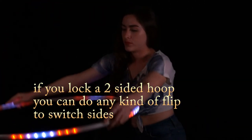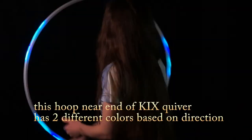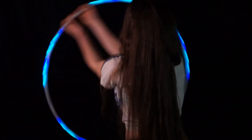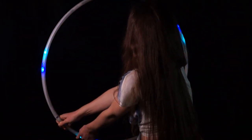It'll be much better if you lock these hoops before playing with them. Here's a hoop near the end of the kicks quiver that changes color based on the direction of your isolation. Many of the hoops in the Saiko hoop will have very different qualities depending on how you move them.